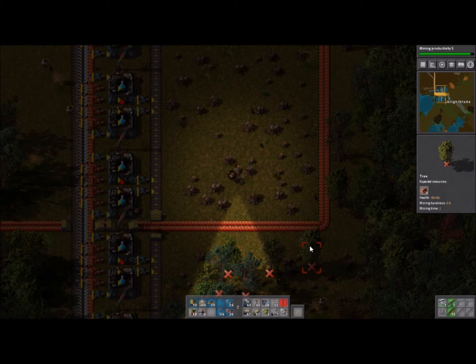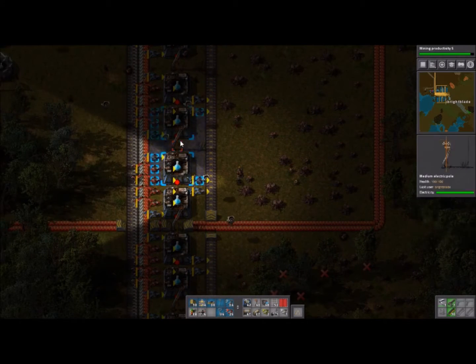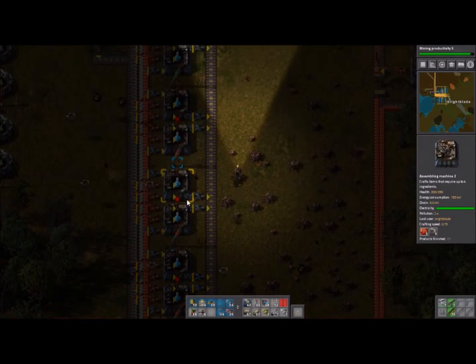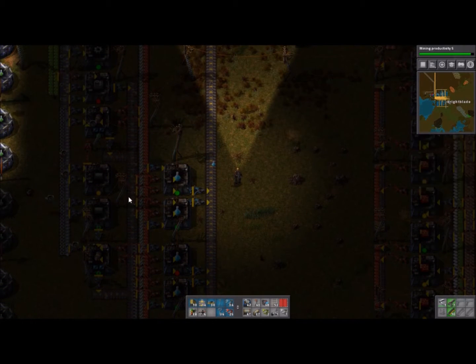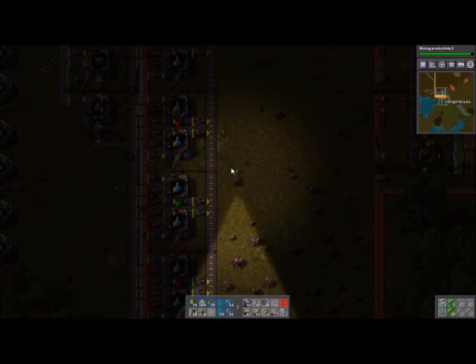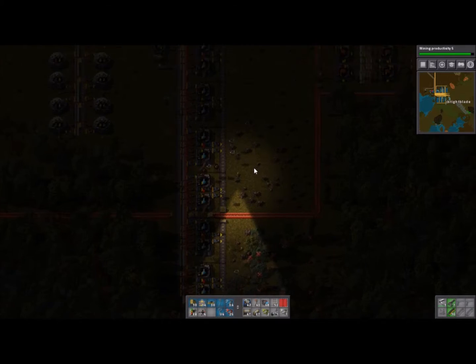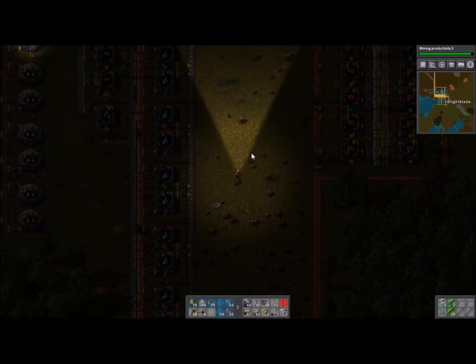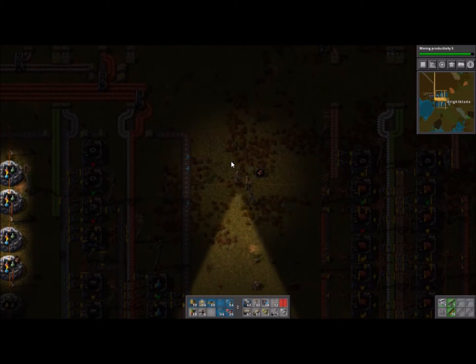Welcome back to episode 24. As you can see, we got the bottleneck app working. It's showing red lights because there are no motors coming through right now, but we're going to fix that. Today we're going to work on military science.